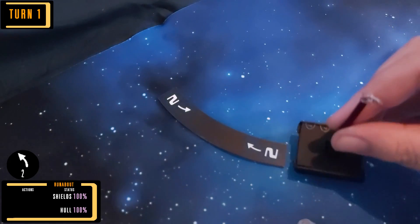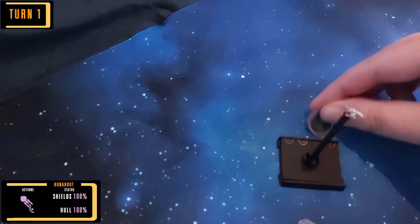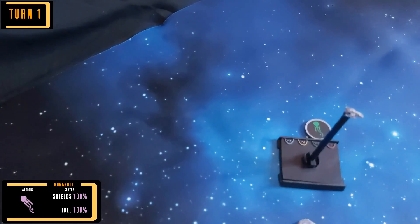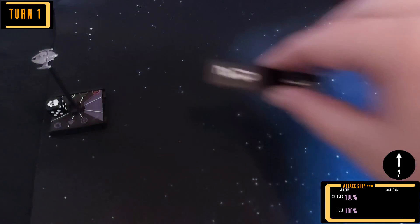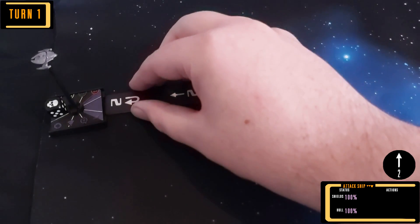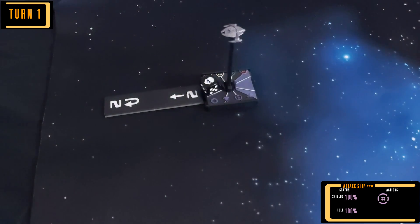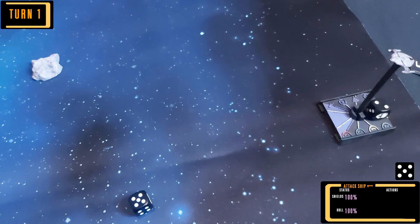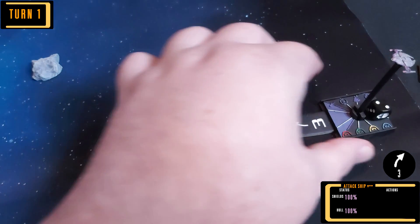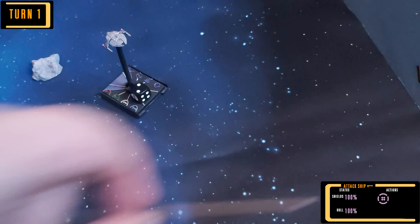The mission begins with the runabout banking to the left. The runabout always moves first and will always gain an evade token. The first attack ship rolls a speed 2 forward move and gains the Battlestations token as the runabout is in range. The second attack ship banks to the right, also going on Battlestations.